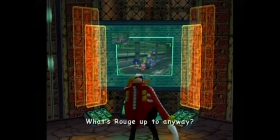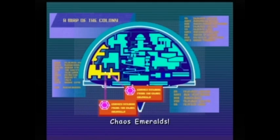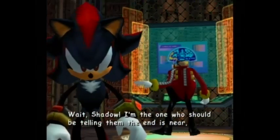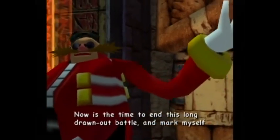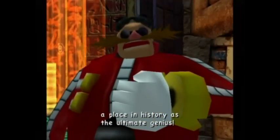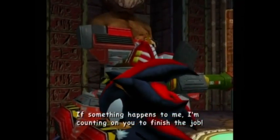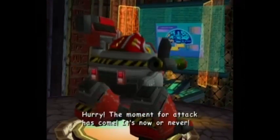What's Rouge up to anyway? This is strange. It's showing energy readings from two separate Chaos Emeralds. Did they really think they could trick me with those fake Emeralds? Wait, Shadow — I'm the one who should be telling them the end is near, not you. Now is the time to end this long traumatic battle. Place in history as the ultimate genius. If something happens, I'm counting on you to finish the job. First — the moment for attack has come. It's now or never.